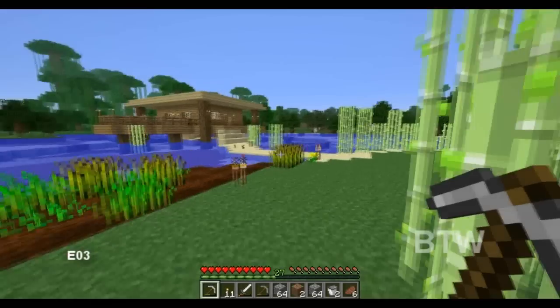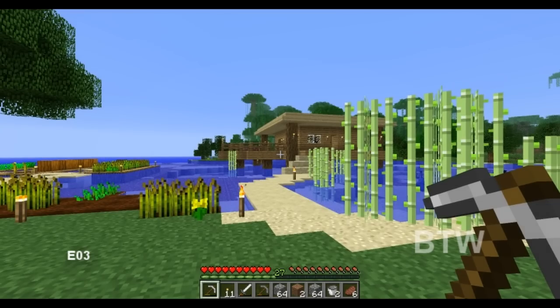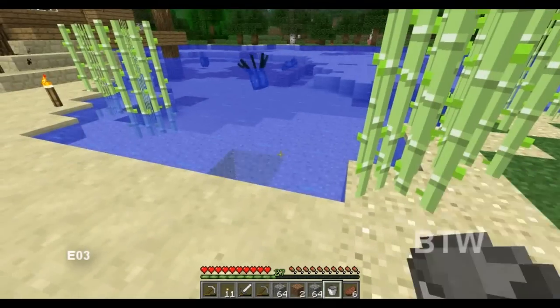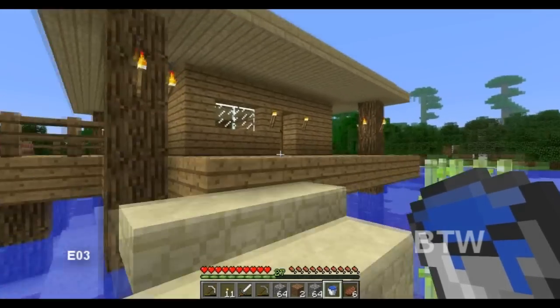I did find some diamonds mining, so we're going to work on making an enchanting table today. Get that up and running. Let's head down there, make a pick, find some lava and obsidian, and get to work on that.